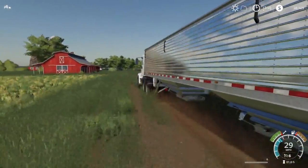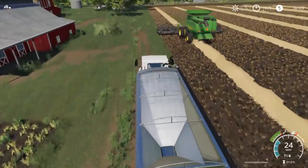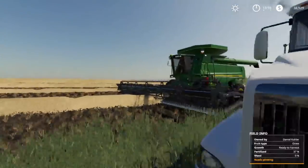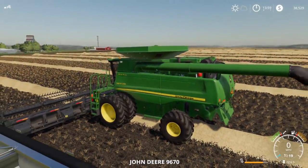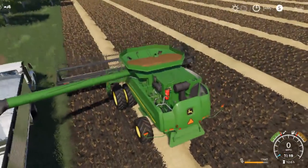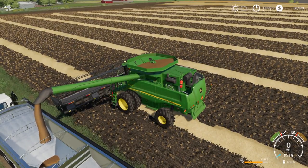I just like those cool little roads on maps — let me know in the comments if you guys do too. So we're going to jump in the STS 9670, put the auger out, fire it up, lift up the header. We are doing straw swaths, we're going to get it bailed up. We'll let the combine unload — it does take a little while.